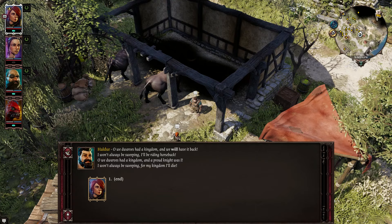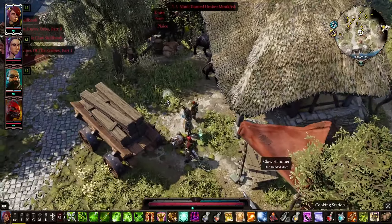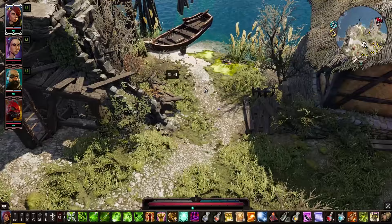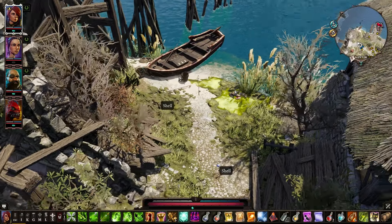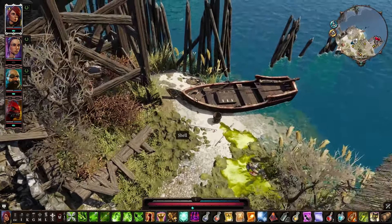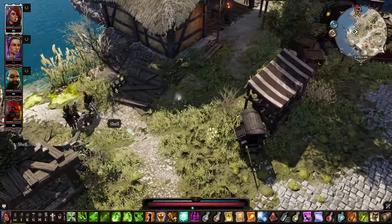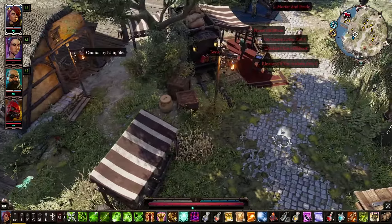He's got everything I would expect him to have. Well, okay then — I guess I'm not trading with him. Let's go check down here, because this looks like an area with stuff. Actually, there ain't nothing down there other than the shells, so I'm going to avoid that.